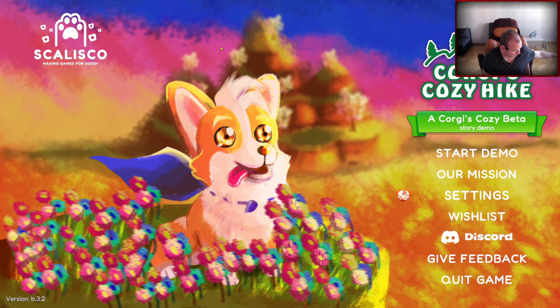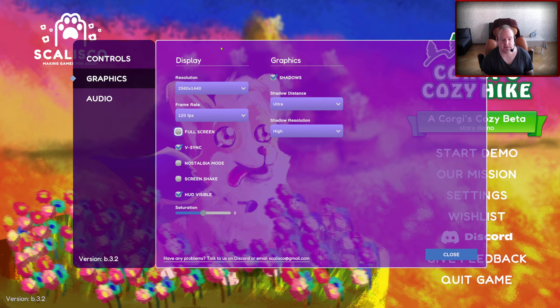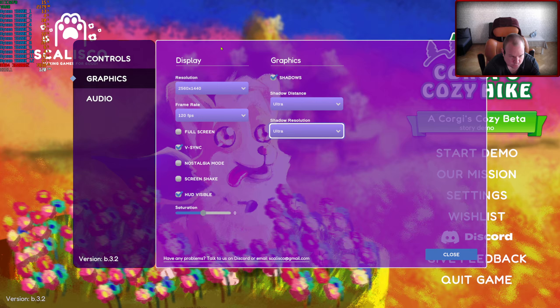I noticed a bug first off - since I play in windowed mode, the game started in full screen even though I had not ticked full screen. I tried the demo, made sure it ran, closed the game down, then started it before recording and it ran in full screen even though the full screen option was not ticked. I had to tick and untick the box to get windowed mode again.